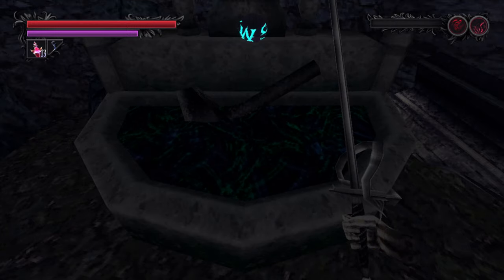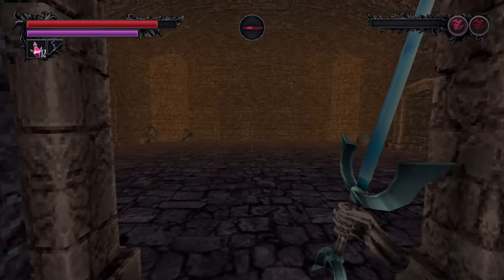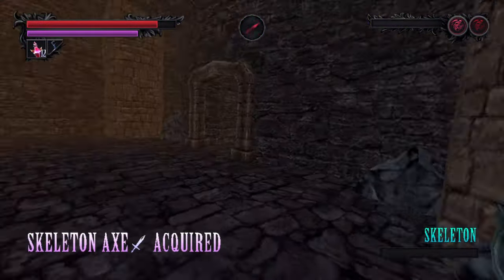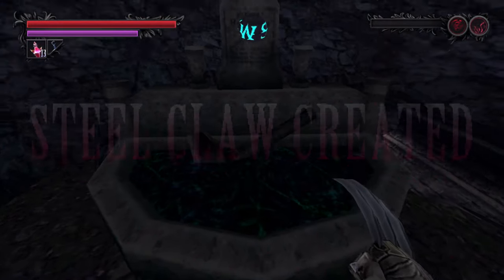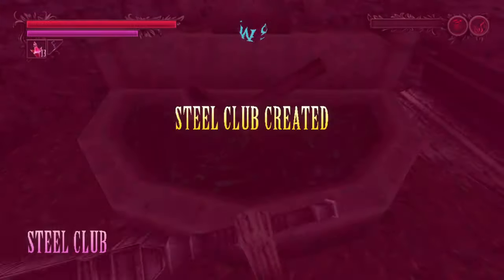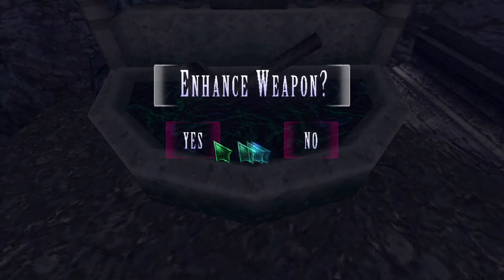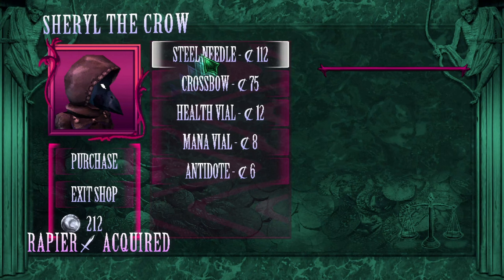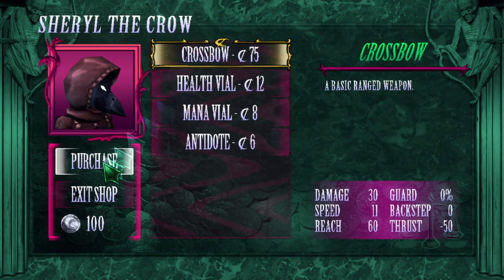The Silver Rapier is the upgraded version of the Rapier purchased from Cheryl, and it also gains light damage. The Skeleton Axe is a bone axe that randomly drops from skeletons — imagine that. The Steel Claw is the second upgrade for the Iron Claw before you upgrade it to the Poison Claw. The Steel Club is the upgraded version of the Iron Club, itself upgraded from the Stone Club. The Steel Lance is the upgraded version of the Broken Lance. The Steel Needle can be purchased from Cheryl the Crow at any time.